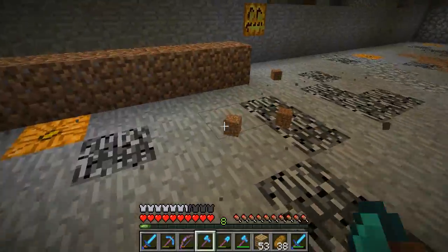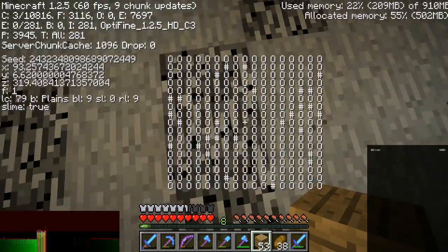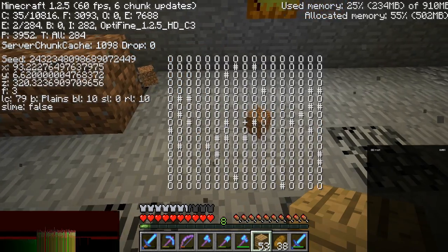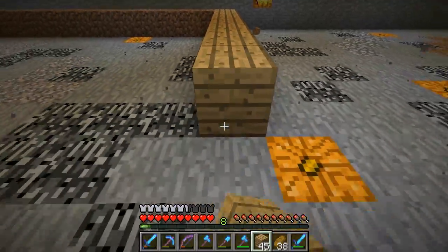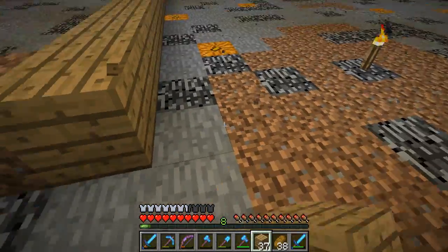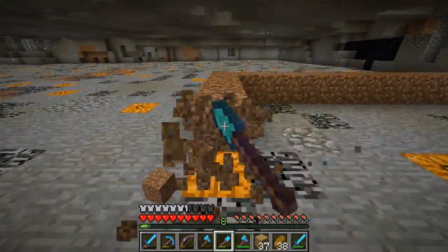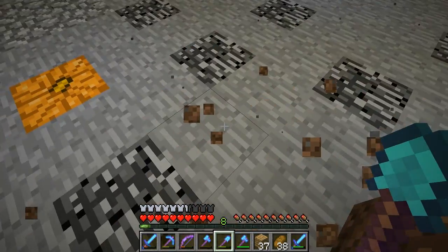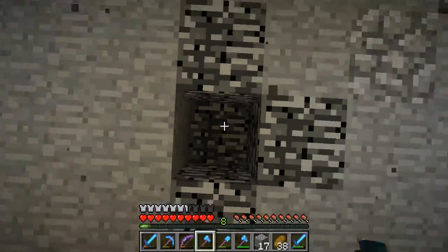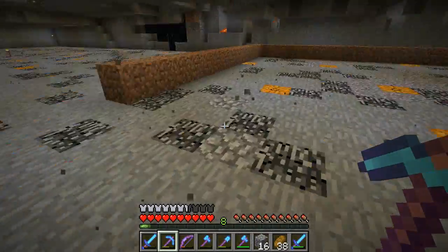All right, so it's supposed to be right here. I'm just trying to get the maximum number of spawning spaces. This will be the last spawning block and then the water channels will be right here, so I can get the most amount of spawnable space. Because if I had the water channels inside the spawning area, it wouldn't be as effective. And I'm gonna leave this hollow because I already have pumpkins in there.